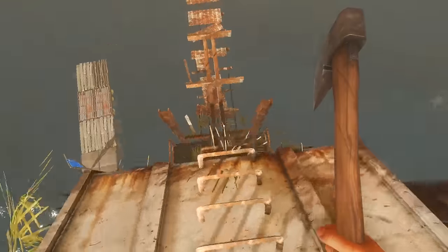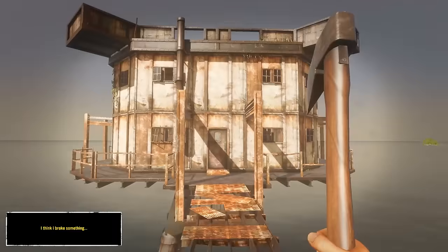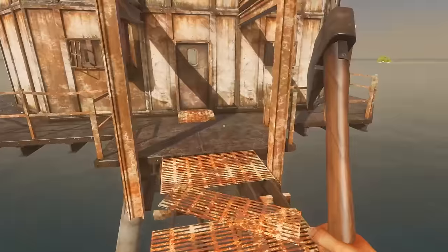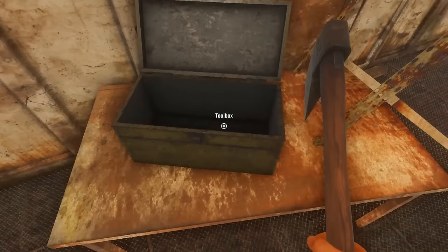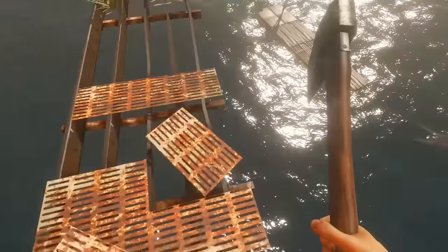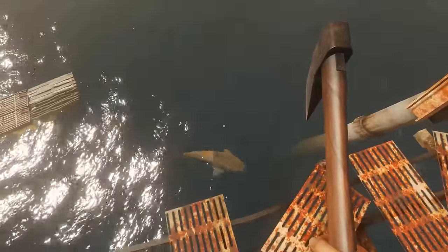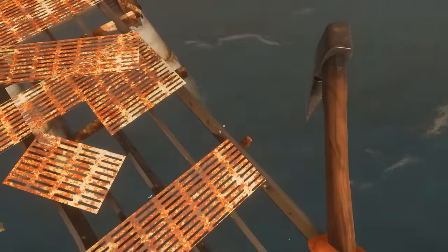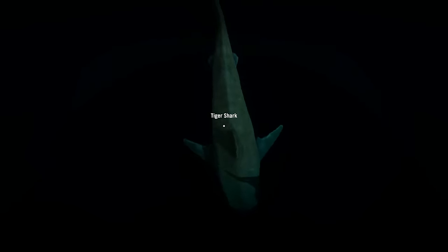I think that's going to do it for me for this episode. Really just wanted to show you guys the new boat mechanics. I think it's a huge, huge improvement in this game. I cannot wait to see what else they do with it — if they allow you to put walls and beds and stuff like that. There's a shark! Oh, and he's a big one too. That's the first shark I've seen in a long time. Should we fight him? I'm going to take a picture though. Okay, ready? Hey, where did he go? Come here, tiger shark. Did I kill him?